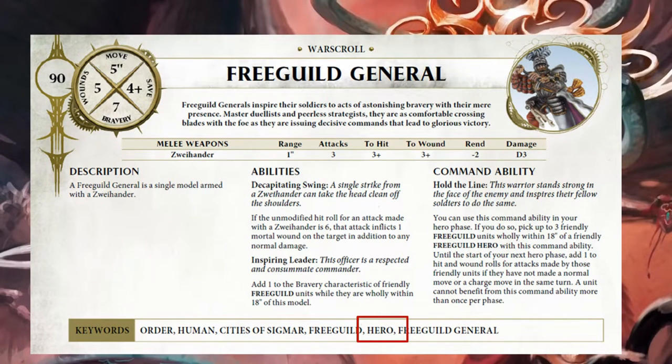Heroic actions are an additional ability for your hero and it doesn't stop them from using other things like issuing command abilities, casting spells, chanting prayers, dispelling, etc. Hero actions do not require you to spend a command point to activate. However, you are limited to one heroic action per turn, and it's not tied to your general either, so anyone can use it so long as it's a hero. You can use it in your turn and your opponent's turn, but you couldn't use two in the same turn.